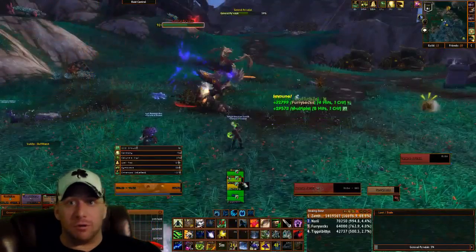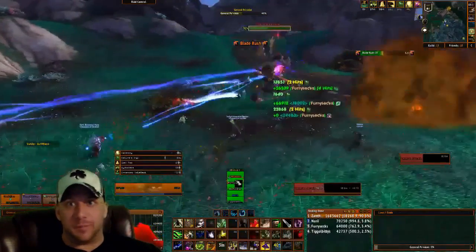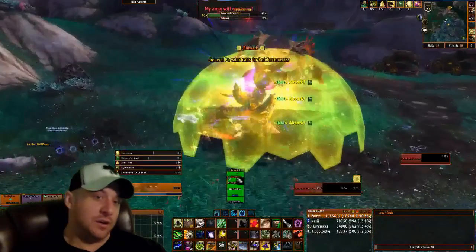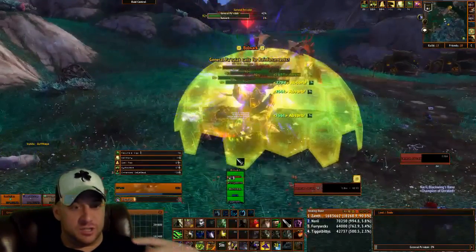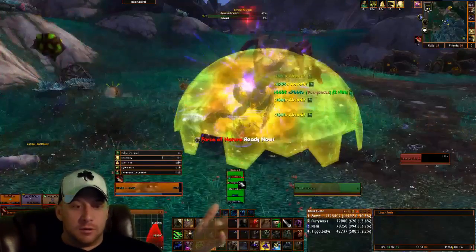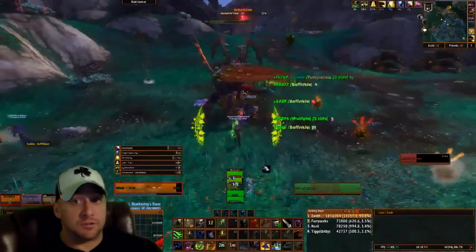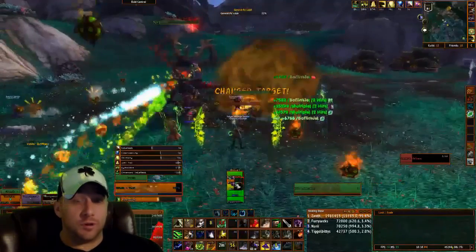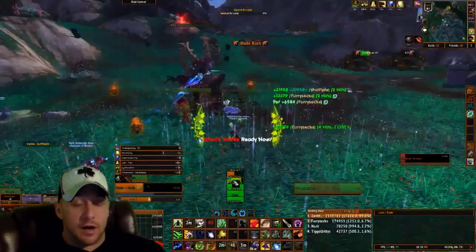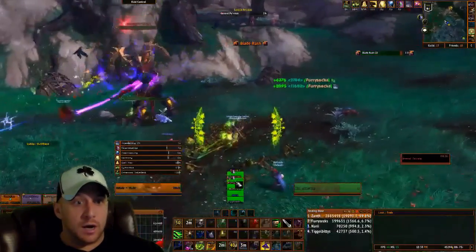The first time we tried it we had no idea and tried to power through — it ended up being about a 14-minute fight before we wiped because we had so many adds and couldn't get them down. You just can't do it that way. The boss goes into a second phase, so stack up with the tank again, throw out Ursol's Vortex and Mass Entanglement, and it's simple. This boss also drops probably your best-in-slot trinket as a healer until you get into raids — an item level 476 with an on-use spirit proc, which is incredible for mana conservation.